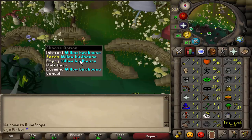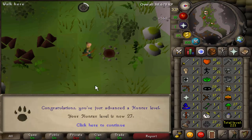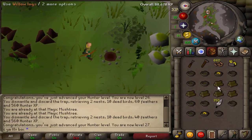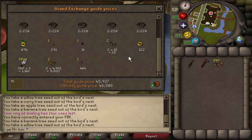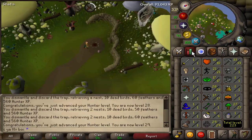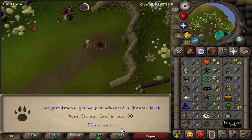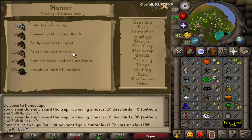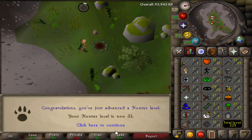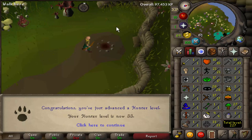There is 25 Hunter coming in now. First Willow Birdhouse here coming in is 26 Hunter. And another easy Hunter level coming in — 27 Hunter. From these three runs, looks like we got 46k worth, not too bad. It's going to add on very nicely to the cash stack. And 28 Hunter, 29 Hunter, 30 Hunter. Isn't it 34 for the next milestone for birdhouses? Yes, 34 is when we can move on to Teak Birdhouses. 31 Hunter, 32 Hunter, 33 Hunter — one third of the way to 99.